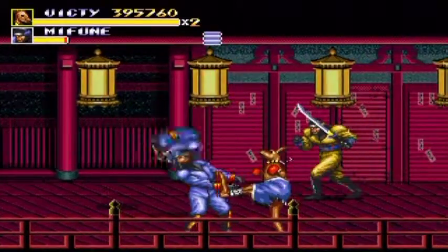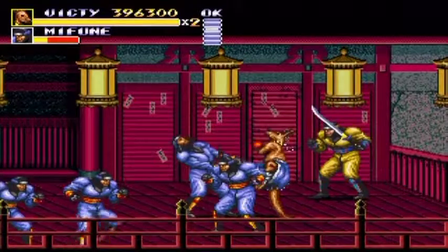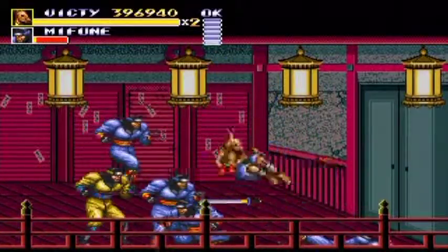Hey guys, and welcome to episode 5 of Let's Play Bare Knuckle 3. In the last episode, we finished playing Choo Choo Trains with all the thugs and what have you, and now we've gone a little bit deeper into the Syndicate's headquarters and we're inside this kind of basement looking area I suppose.